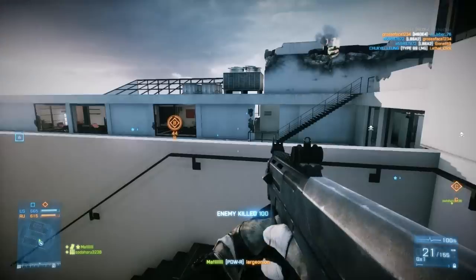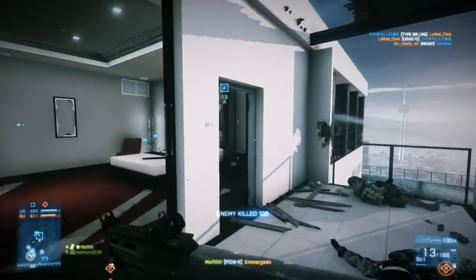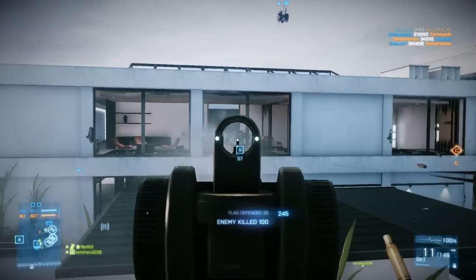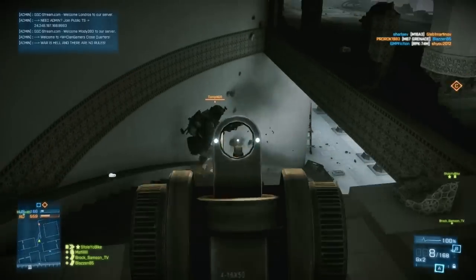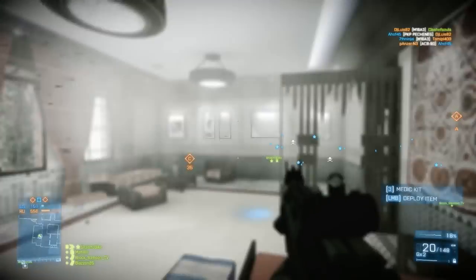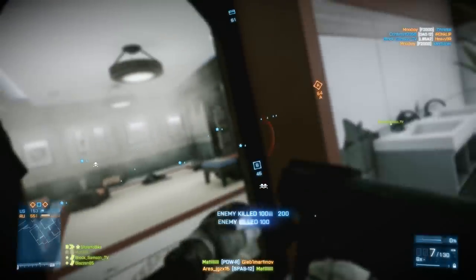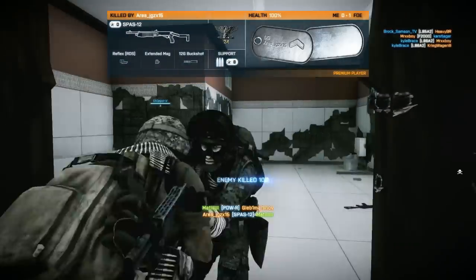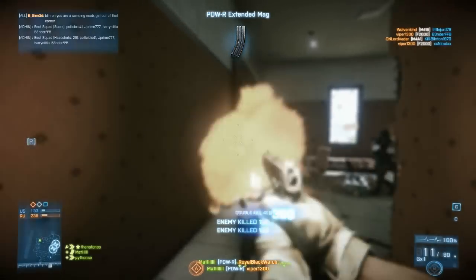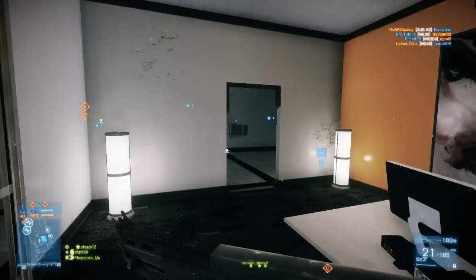Once I started getting the hang of it, the way I worked around it was: if I got a kill, I would run away, reload quickly, try to get into a corner where I wasn't going to die, and then move on from there. I tried to work the maps a little bit more methodically than if I was using something like the P90, where I could just spray and pray. With only 21 rounds, I can take out one to two targets, but other than that I'm going to have to switch to my pistol. So if you're not comfortable using your sidearm, this is probably not going to be the setup you're most comfortable with.